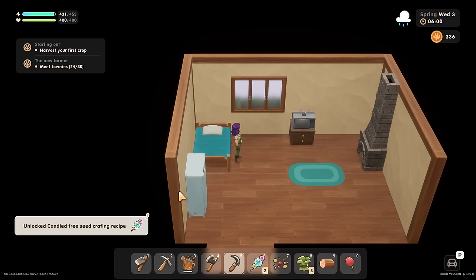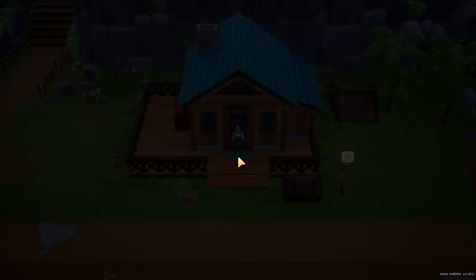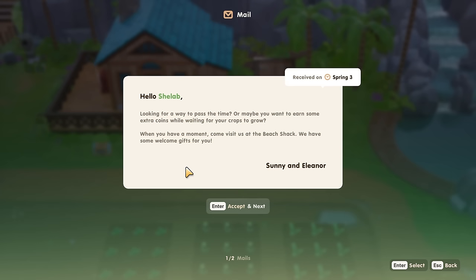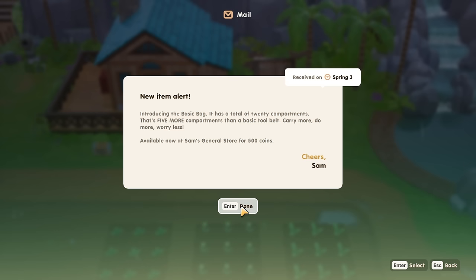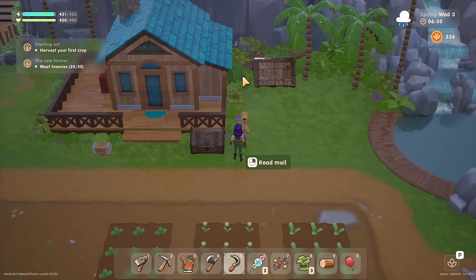Hello everybody and welcome back! We can now unlock the candied tree seed crafting recipe - that will be very useful. Welcome back to Coral Island, where we've made a very humble start to our farm. It's raining today, wonderful. I also have some mail: introducing the basic bag, with 20 compartments - that's five more than a basic tool belt. Available at Sam's General Store for 500 coins.